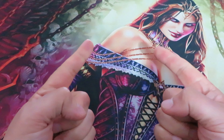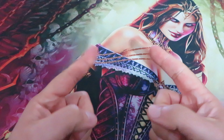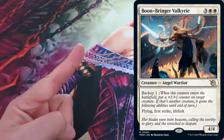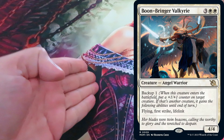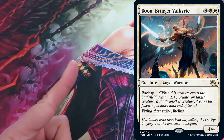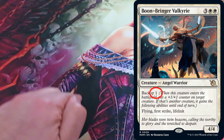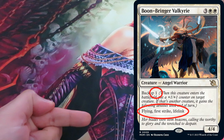March of the Machine gave us a new mechanic that will aid our heroes and support each other in their aim to defeat the Phyrexian invasion: Backup. Backup is a keyword ability. When a card with backup enters the battlefield, players may put a number of plus-one plus-one counters on a target creature equal to the backup number. If another creature is chosen, that creature also gains all abilities printed after the backup ability.